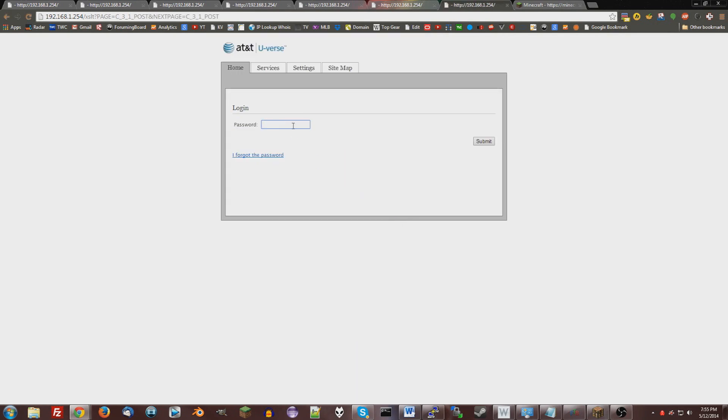Now it's going to ask you for a password. It's not the password you use to log into your router — it's a different password. Go look for a sticker on your router; it should say something like the admin code for the configuration. It's usually a bunch of numbers. Just type this in and then say Submit, and you should have it port forwarded now.